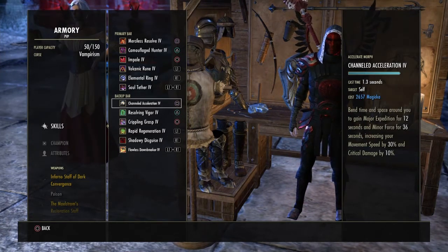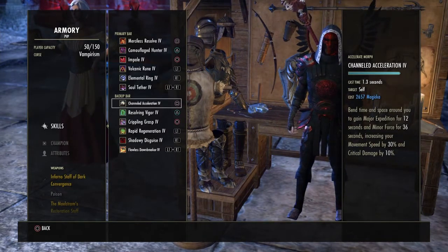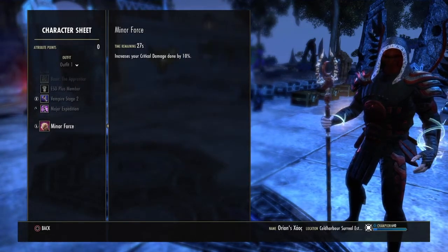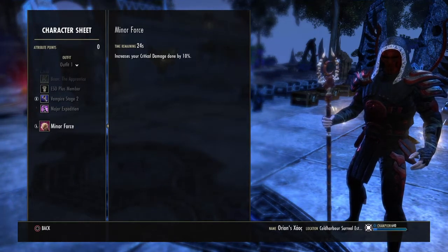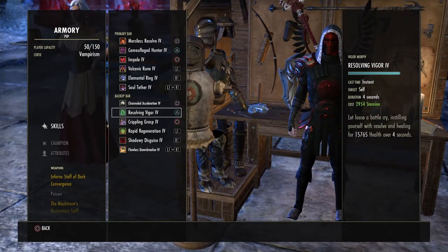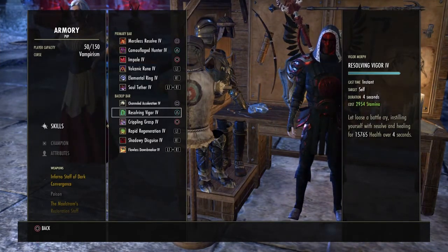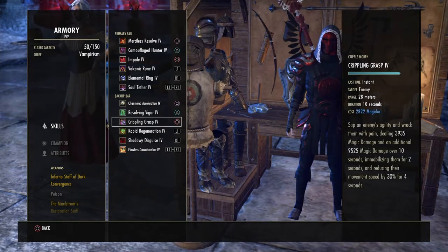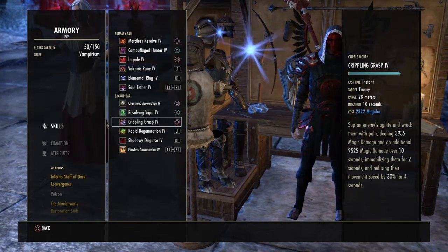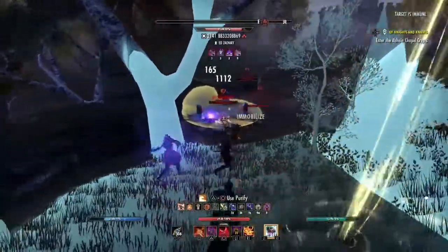Channeled Acceleration — I use it because you just get longer to move around; you get your major expedition and your minor force, which comes in very handy when you're sneaking around and cloaked up, or if you just want to get somewhere really quick and your mount runs out of stamina. Resolving Vigor — on my back bar I've got two burst heals; resolving vigor is one of them, it's stamina-based, so when I run out of magicka, resolving vigor is perfect. Crippling Grasp — just to slow a person or stop somebody in their tracks near somebody, to proc your Dark Convergence.